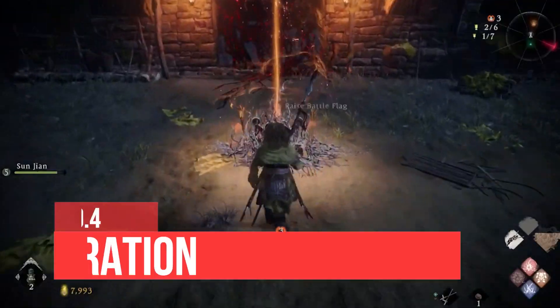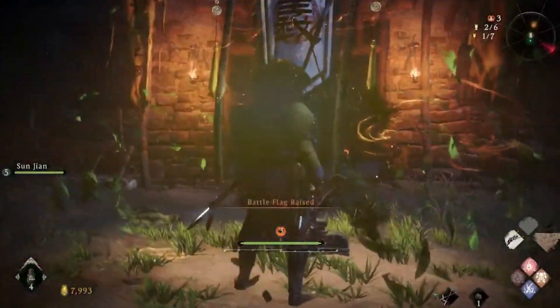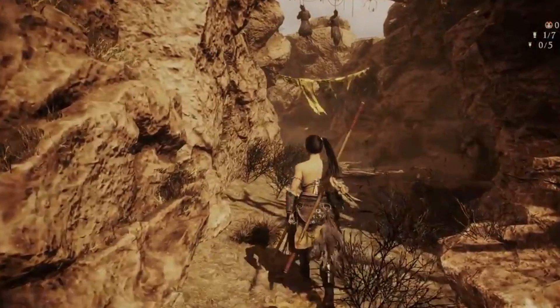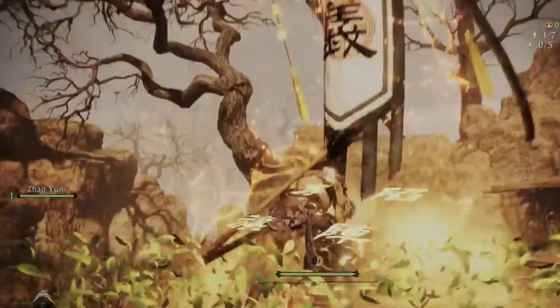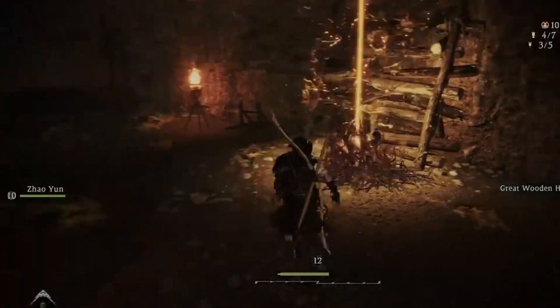Number 4: Exploration. Wo Long: Fallen Dynasty, while similar to Nioh, has unique features that distinguish it from other games in the genre. The addition of a jump button allows for more exploration, including previously inaccessible areas. While the world is still linear, there are new ways to navigate it, adding to the game's uniqueness.